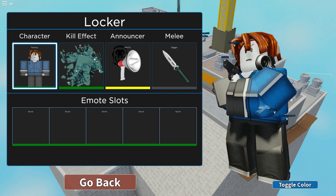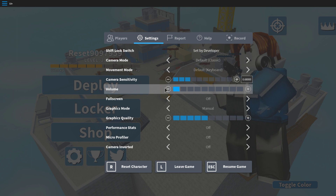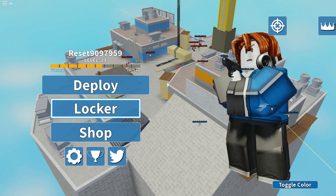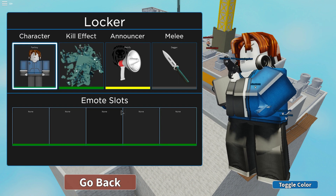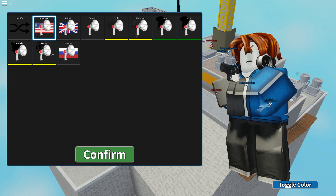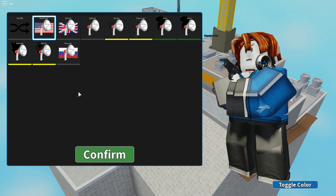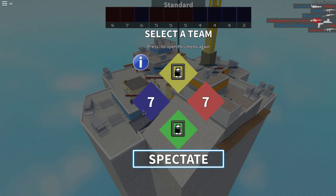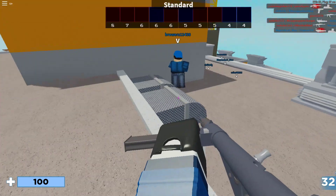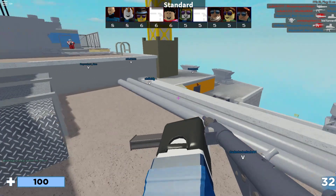Those are basically all the codes now. I'm just going to get into some gameplay of Arsenal. It's really loud — I'll just talk about whatever. I'll use the Petrify voice pack. I can barely hear myself because it's really loud. Let me turn that on. Wow, I'm at the lowest volume — my sensitivity is also really high. Let me turn that down.